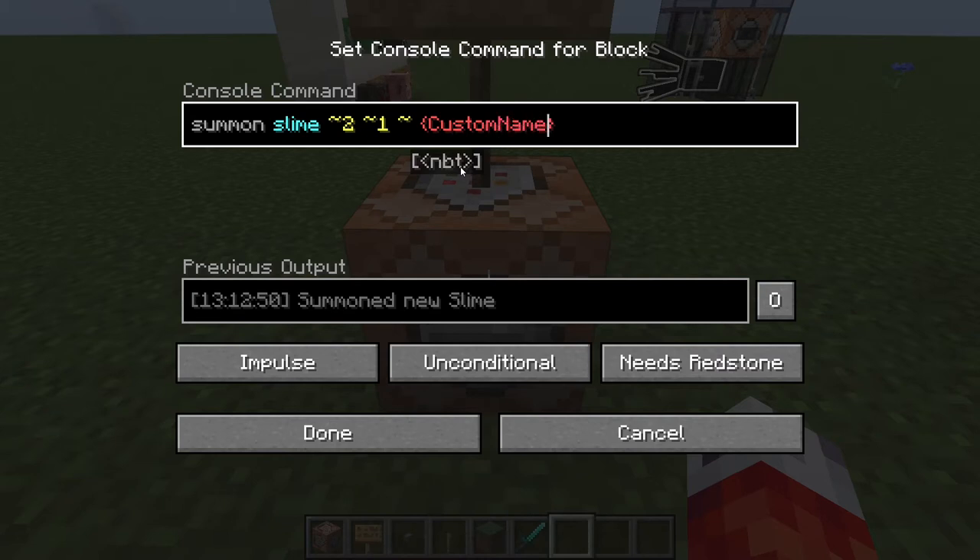We will say CustomNameVisible, and we'll put a colon and put 1B. A reminder: if you put a 1B, it's basically setting a parameter to true. If you put a 0B, it will set it to false. Sometimes different parameters use different amounts of numbers depending on how many options there are, but for Booleans like is a custom name visible, you either set one for true or zero for false.